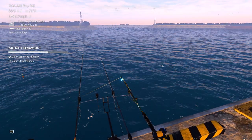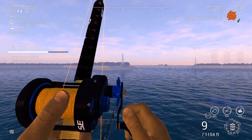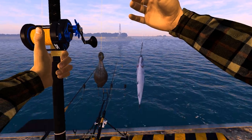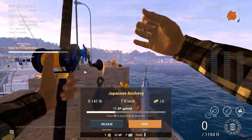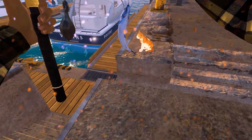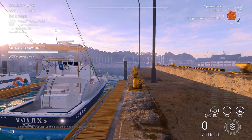We're getting a bite on number four. This might be the anchovy — yep, that completed that one. Japanese anchovy. That's the littlest fish we can catch. I wonder if we can just give it to the cat. All right, we'll keep it. Let's see what happens.